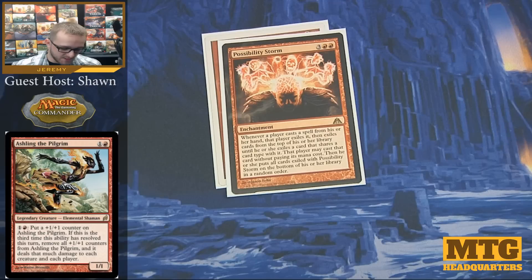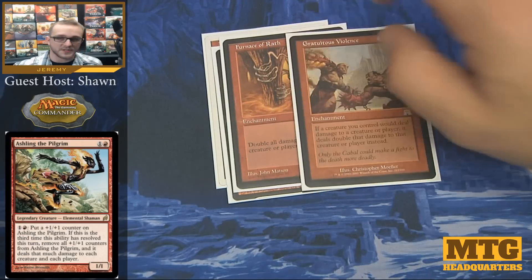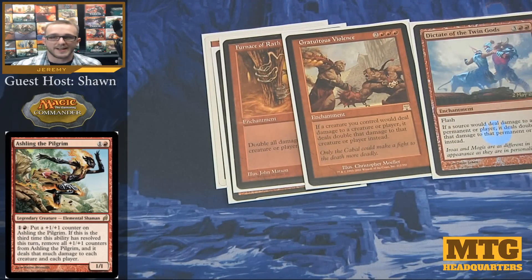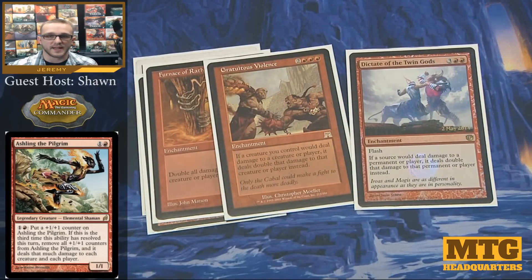The last three enchantments are essentially the same thing, so I'll run through them quickly. We have Furnace of Wrath, Gratuitous Violence, and Dictate of the Twin Gods. All three of these basically state double damage — you're doing twice as much damage as you normally would. This is great for Ashling when you're typically only doing 3 damage from removing three +1/+1 counters. Instead, this makes it 6, then 12, then 24, doubling the damage for each instance of these enchantments on the field.